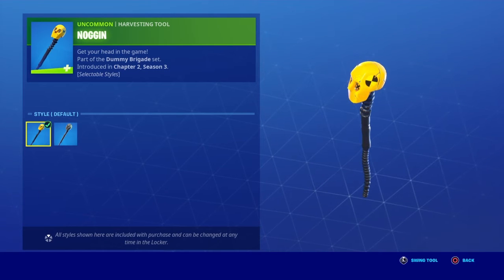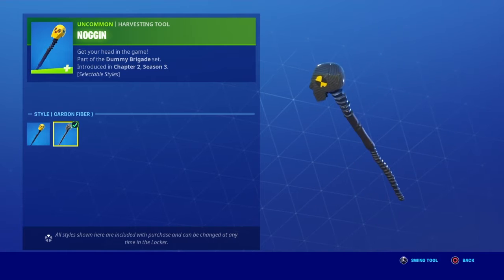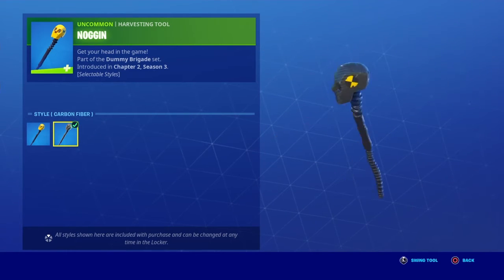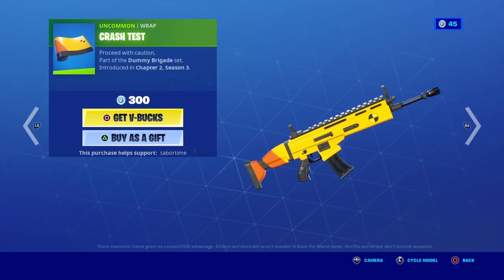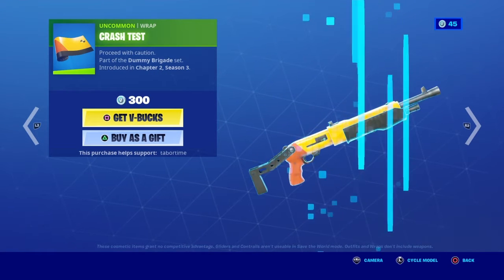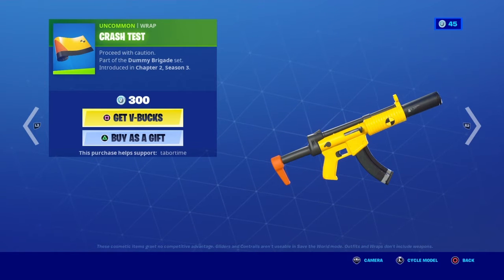I don't think they add styles to wraps. The Noggin pickaxe with the Carbon Fiber style, and this is the Crash Test wrap. Don't spoil it — you don't want to spoil it.